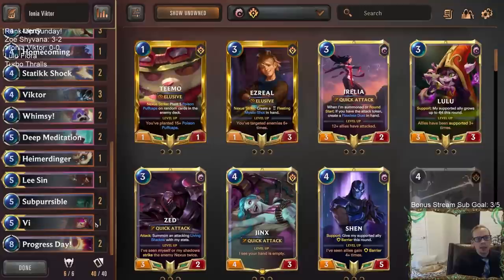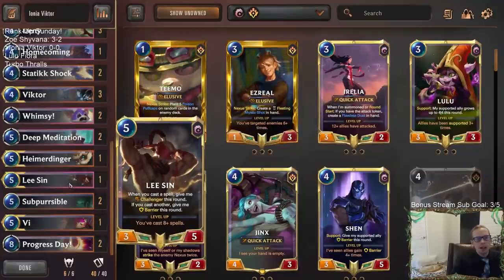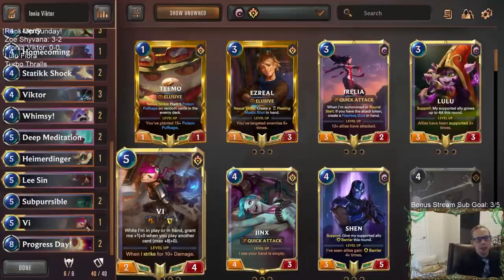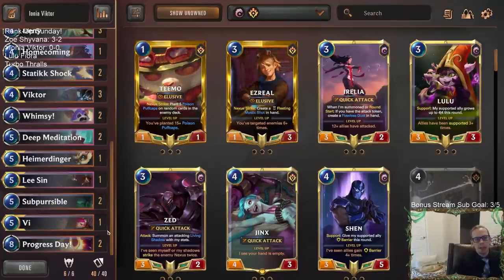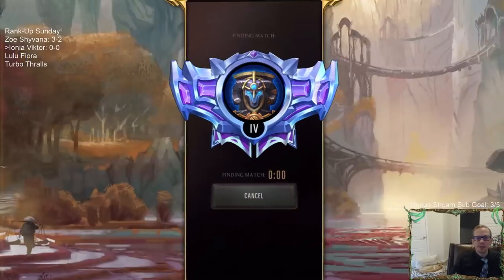Instead of just playing Victor plus Hymer with three Hymers, I really like how we split the top end between Hymer, Lee Sin, and Vi. Each game is different, and in different scenarios you may need a different champion. These different champions, depending on the scenario, can flip the game in our favor. Let's go ahead and play some Ionia Victor — we'll play five games in ranked.